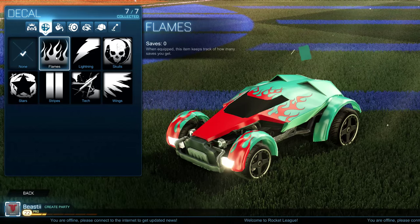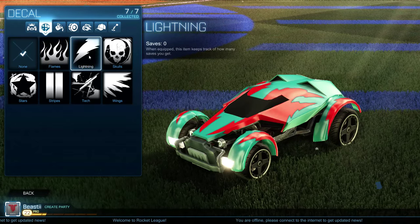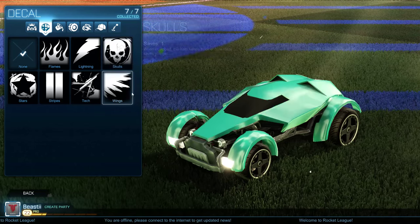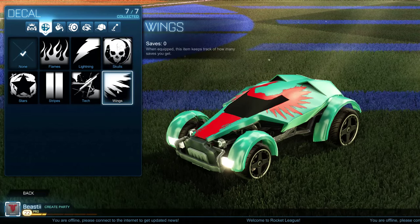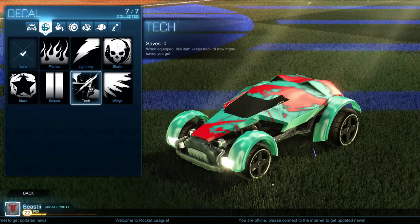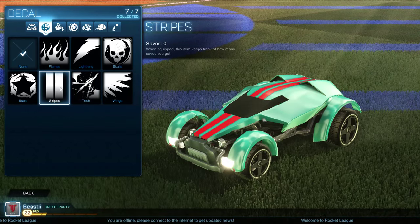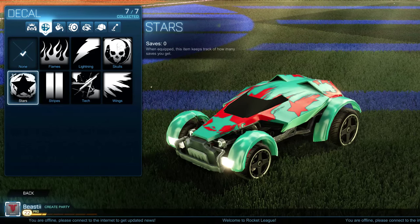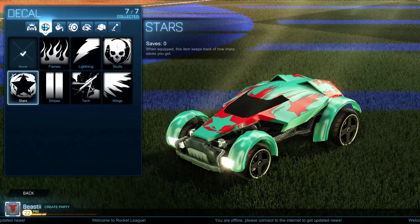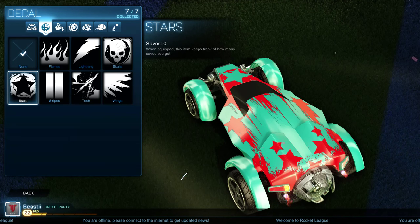So the different style paint jobs that you can get — the decal options are: flames, lightning, skull (a big skull on the top of it), wings (which is pretty cool, but it would be cooler if there were some wings on the rims too), tech (which is kind of like a graffiti splash art), the good old classic stripes, and a big star on the front with stars on the side and the back area.